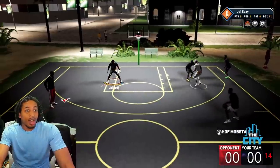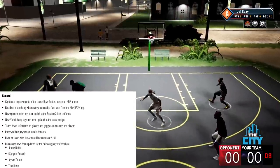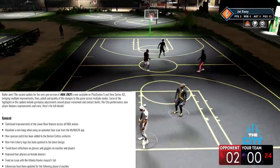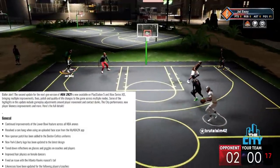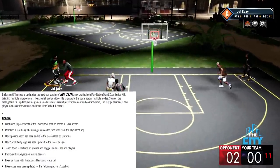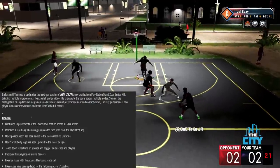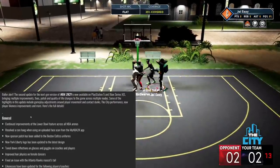We got the actual official patch notes right here, dropped in one of those courtside joints. It says: the second update for the Next Gen version of NBA 2K is now available on PS5 and Xbox Series S and X, bringing multiple improvement fixes, polish, and quality of life changes to the game across modes. Some of the highlights include gameplay adjustments around player movement and contact dunks, steady performance, new player likeness improvements, and more.